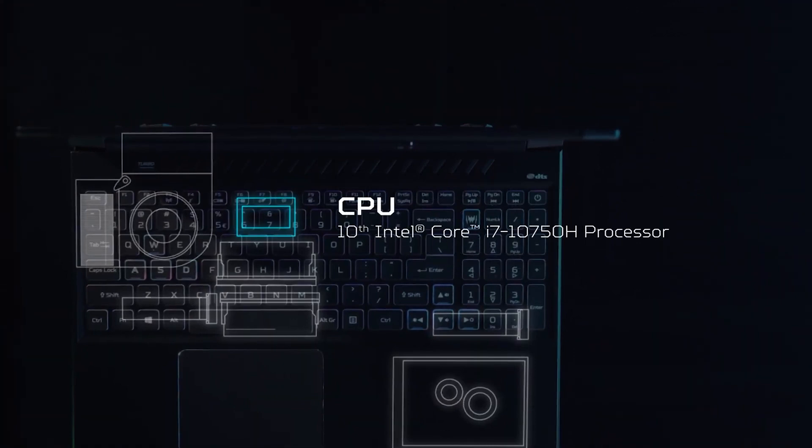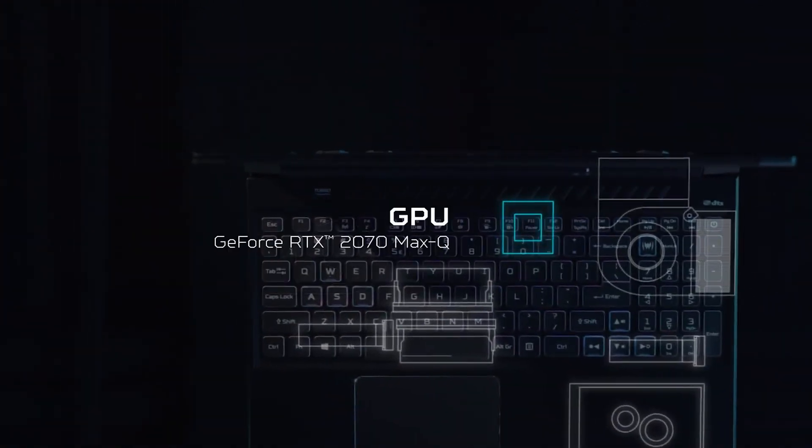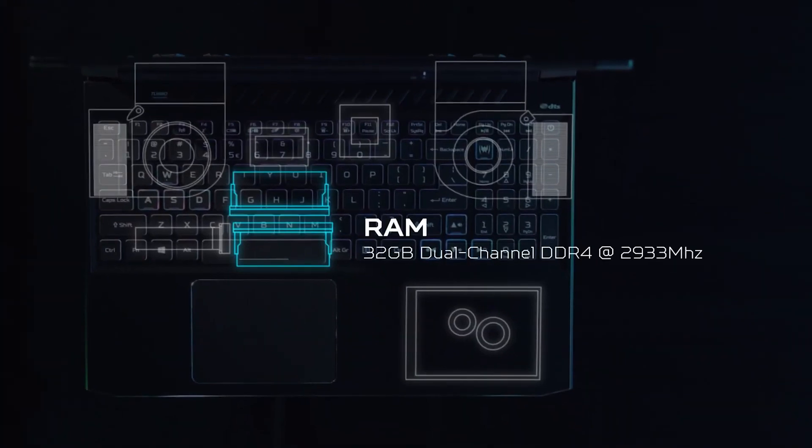The next part: 10750H. The first two numbers indicate the generation — this is Intel's 10th generation of processors, the newest in laptops at the moment until the 11th gen arrives soon. The higher the number, the newer the generation, and with new generations come improvements in architecture, better efficiency, increased clock speeds, and more cores. The next three numbers — 750 — indicate processing power; in this range it goes from around 500 to 800-something, so 750 is a strong indicator of performance. The H at the end means high performance graphics, found in capable gaming laptops — it's a mobile processor.